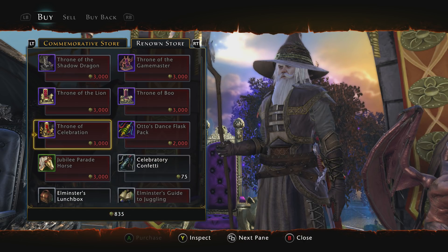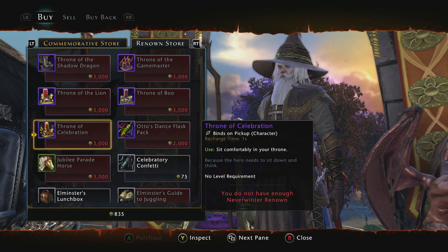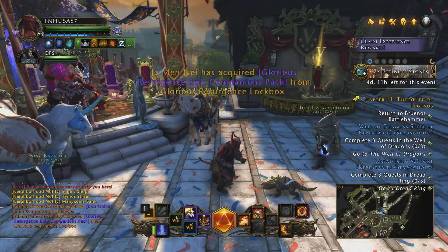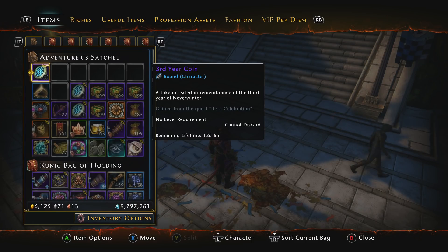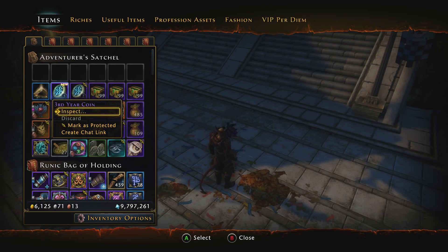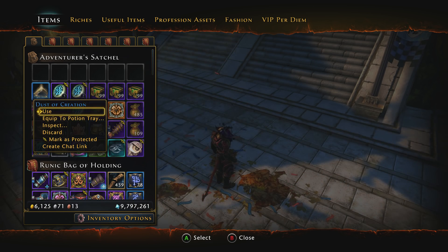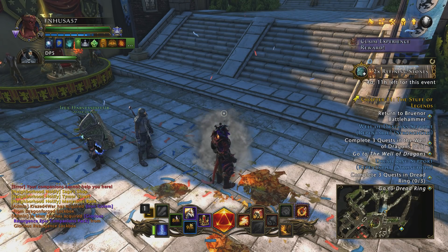All the thrones are the same as last year with the exception of the Throne of Celebration. That's really the only thing that changed with the actual quest line. I'm keeping the coins in my inventory simply so I can show all of the rewards at the end of the event all at once.